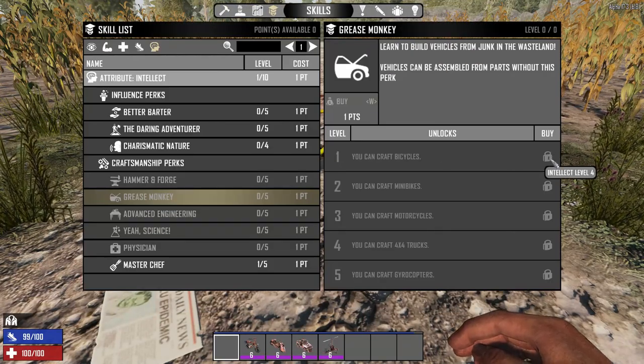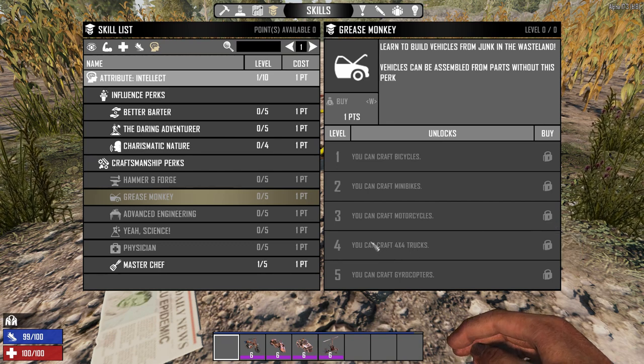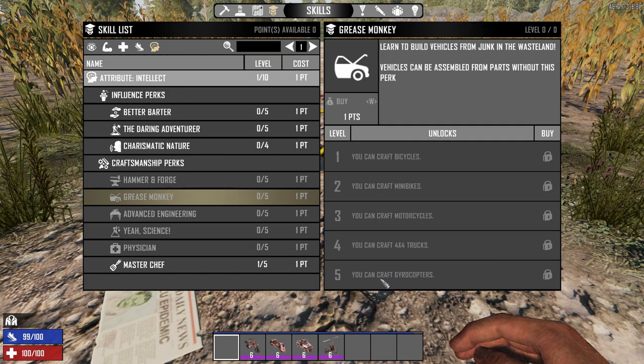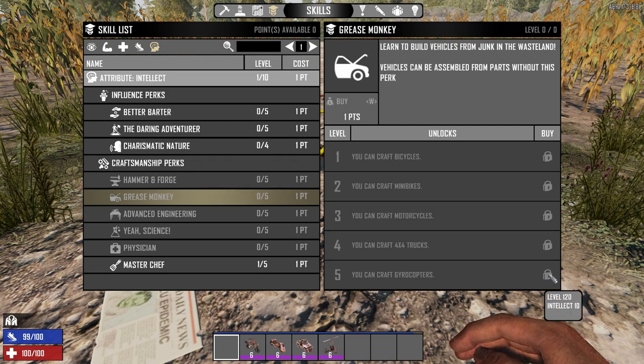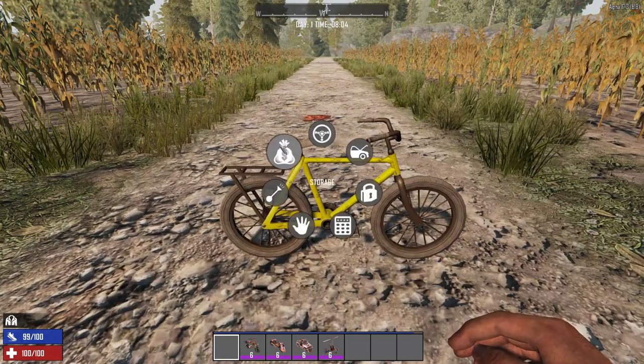First, we have the bicycle — you can craft it when you get Intellect level 4. You can craft the mini bike once you have level 25 and Intellect 5. You can craft the motorcycle once you reach level 50 and have an Intellect of 7. You can craft the 4x4 truck once you hit level 85 and have Intellect of 9. And last, you have the gyrocopter, which allows you to fly — you need level 120 and Intellect of 10.